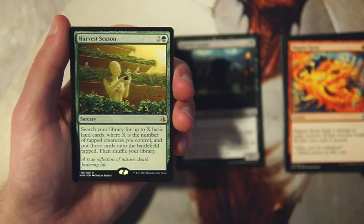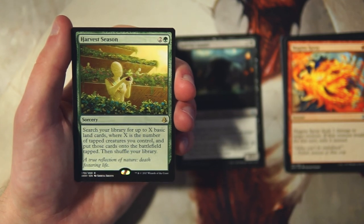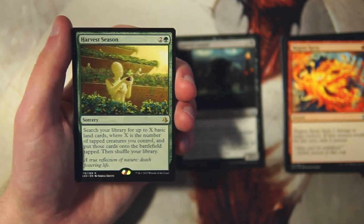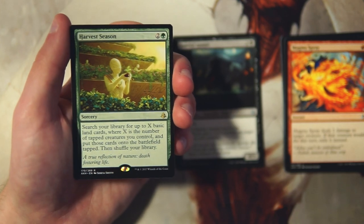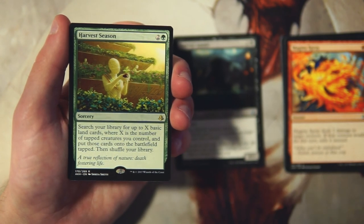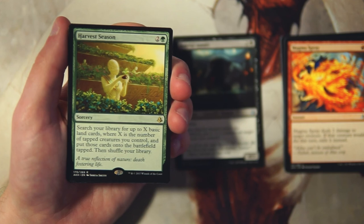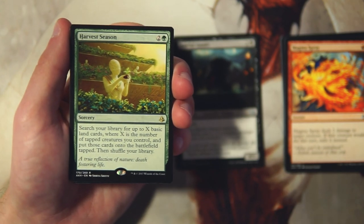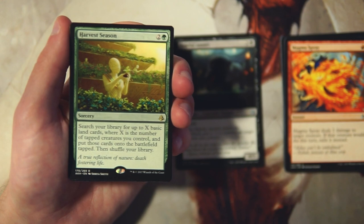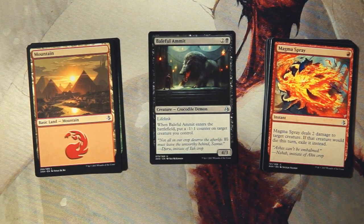Our rare is Harvest Season — a sorcery for two and a green. Search your library for up to X basic land cards where X is the number of tapped creatures you control, put those onto the battlefield tapped, then shuffle. I don't really like this card. It's a big swing if you've got a lot of creatures early and can grab a lot of lands, but I generally think that's a corner case — normally it's only going to be one or two. Yes it fixes mana in a multi-color deck, but in general it's just not high impact.